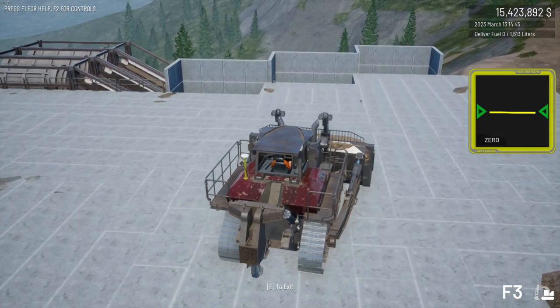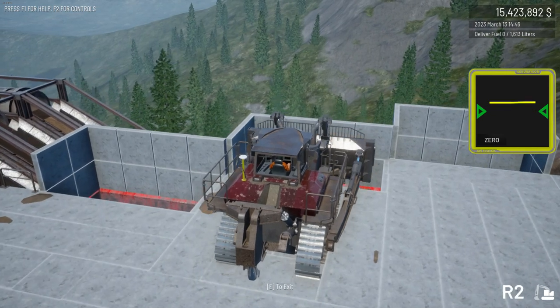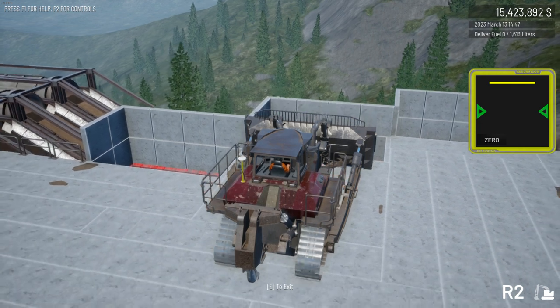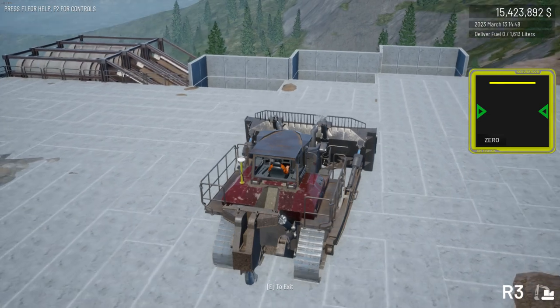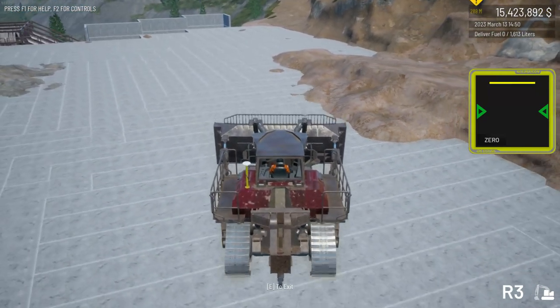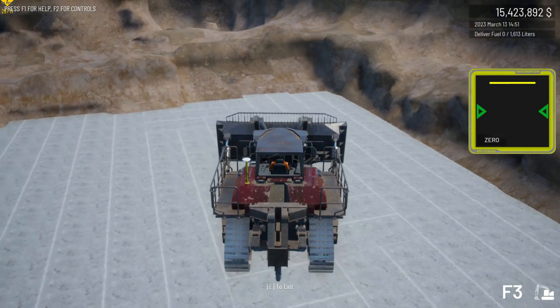Another game I play — Railroads Online — runs on the same engine as this, the Unreal 4 engine, and it has similar crashes and similar frame rate problems. I think the crash window is the same other than you get to send a crash report to the Unreal 4 people; I must have sent hundreds and I don't think they have any effect. The fact that you see these crashes indicates it's a problem in the engine or how the engine manages data.